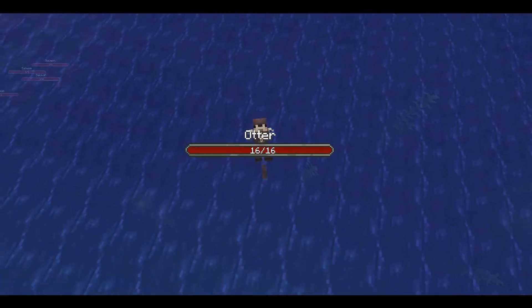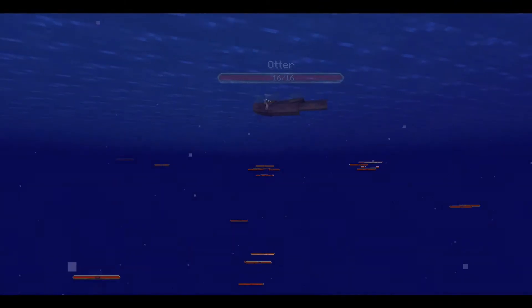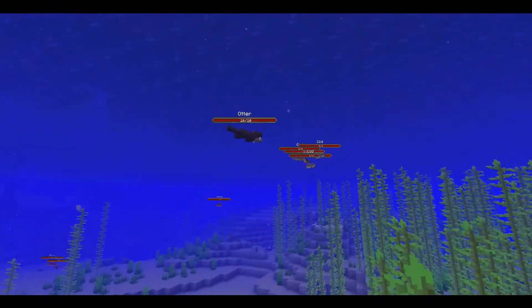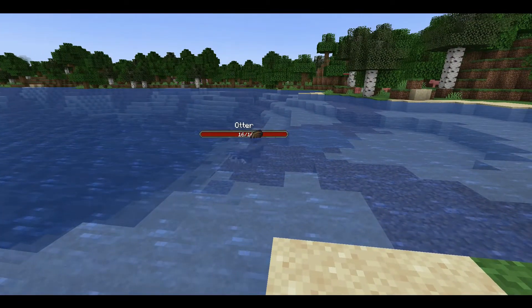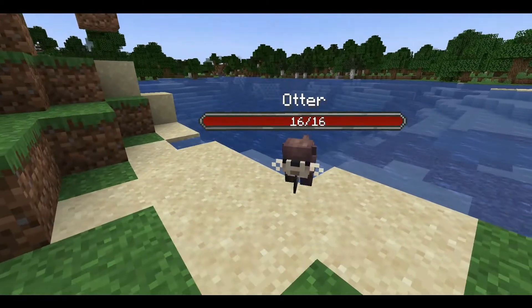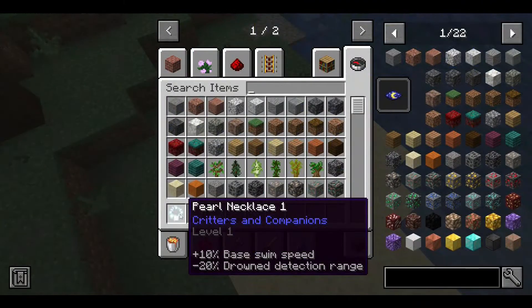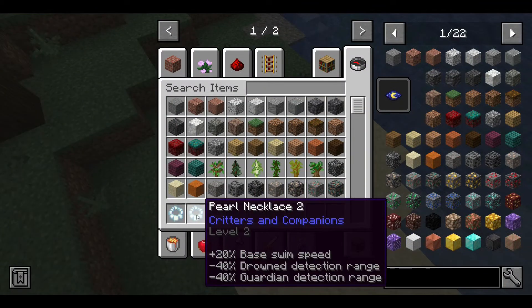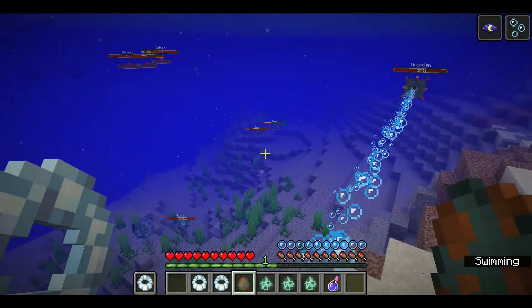The otters in this mod also spend a lot of time in the water. Their animation has them swimming, as well as occasionally swimming on their backs, and attacking fish. They'll get clams from the water, but leave the pearl behind. You can make pearl necklaces once you have enough pearls. Level 1 gives you a 10% swim speed and lowers the range of you being detected by the drowned by 20%. A level 2 pearl necklace gives you a 20% swim speed and lowers the range of you being detected by the drowned and guardians by 40%.